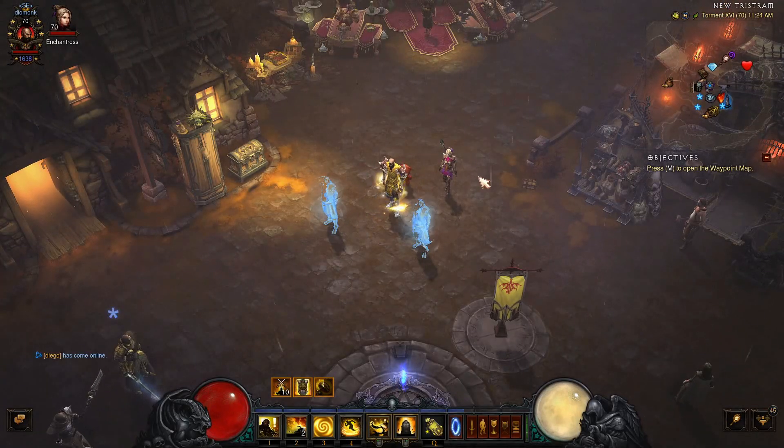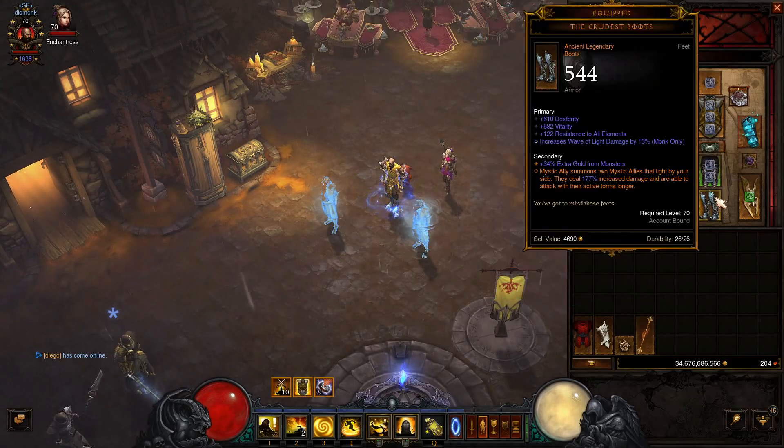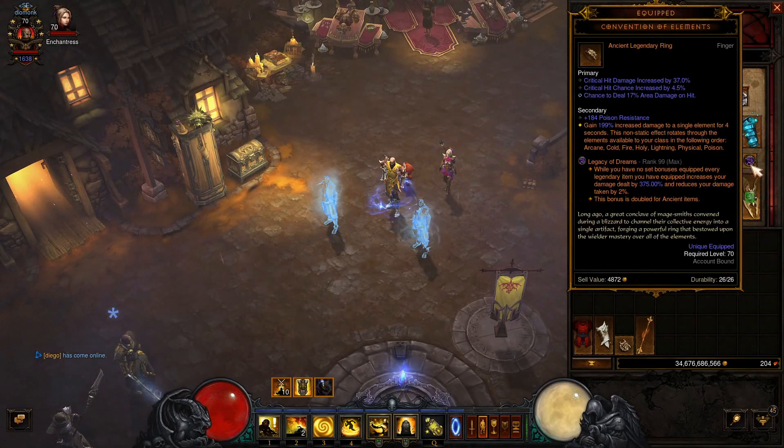Before I jump into the items, I do just want to iterate that because it is a Legacy of Dreams build, we do need to have the Legacy of Dreams gem leveled — get it to max at 99. The way the gem works is when you do not have any set bonuses equipped, every Legendary item you have increases your damage dealt by a certain percent. It also reduces your damage taken by 2%, and if the item is an Ancient, Primal, or Ethereal, the bonus is doubled. Ultimately we want to have all Ancients in all 13 slots to get the maximum damage bonus as well as the damage reduction bonus.